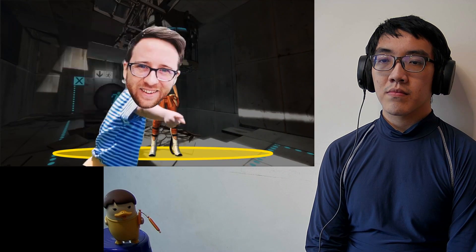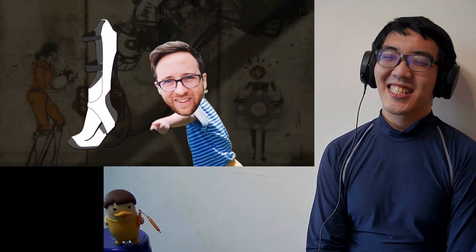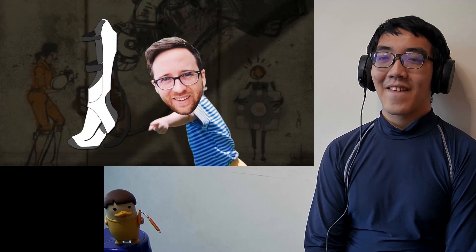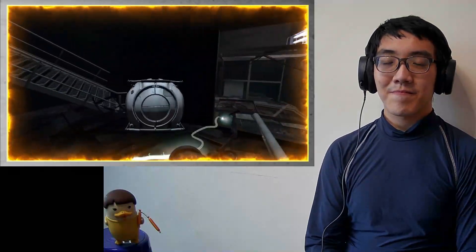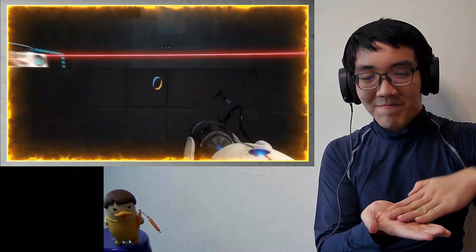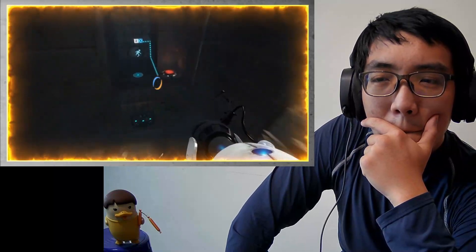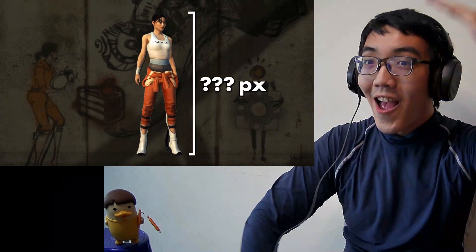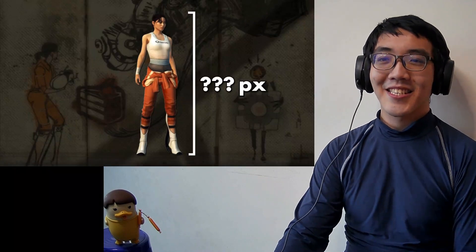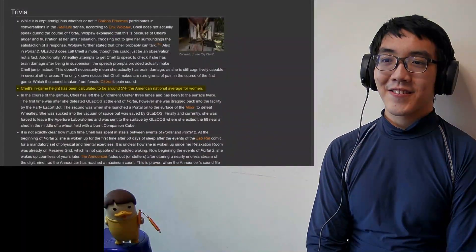First, we gotta do the fun part: pixel measurements. Before we get into how long-fall boots work, we have to get a clearer picture of what's going on and what the scope of their effective parameters is. Specifically, we have to know the fastest speed at which they operate and how quickly they are slowing Chell down. What we need to do is figure out, within a reasonable range of certainty, how tall Chell is, since that's the height we're going to be using for all of our math.